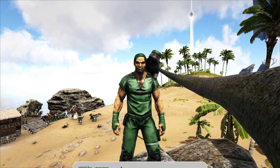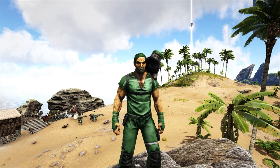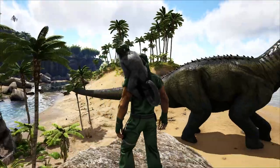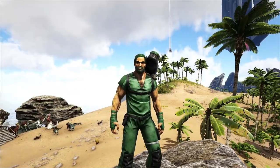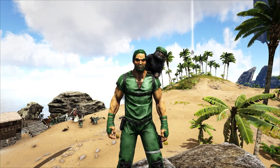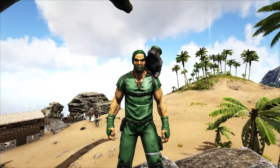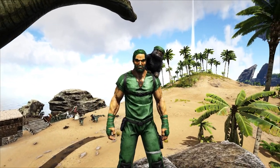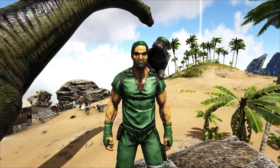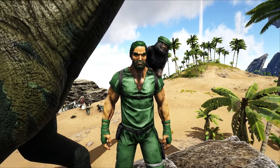When it comes to land mounts that you are able to put saddles on, your choices are very, very limited. You can go with the traditional route, the Bronto, or you can go with the Paraceratherium. These guys are smaller than the Brontos — actually a lot smaller. But when it comes to their health pool, stamina pool, and weight, honestly they're extremely comparable.